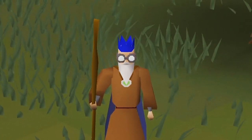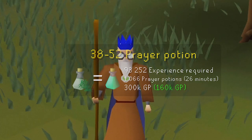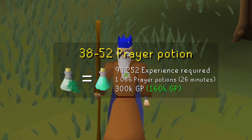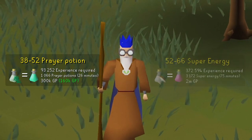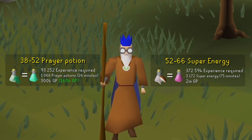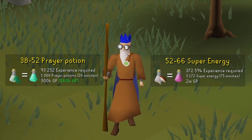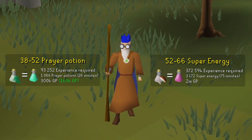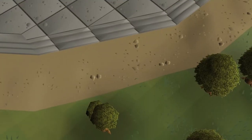The reasonable route is the way I would recommend for most people as it lies between cheap-but-slow and fast-but-expensive. Start by making prayer potions up to level 52, requiring 1,066 prayer potions, costing around 300k or 160k with an Amulet of Chemistry, taking no more than 30 minutes. Once you hit 52 Herblore, you unlock super energy potions, made by using an unfinished Avento potion on Mortmeyer fungus — picking the fungus is a very common money making method. Each super energy potion grants 117.5 XP and you'll need to make 3,172 of them to reach level 66, taking around 1 hour and 15 minutes and costing around 2 million GP.